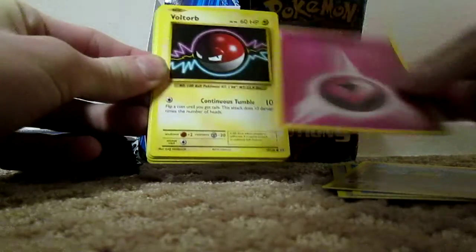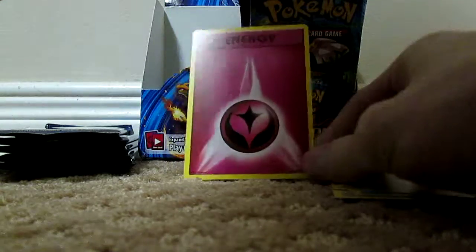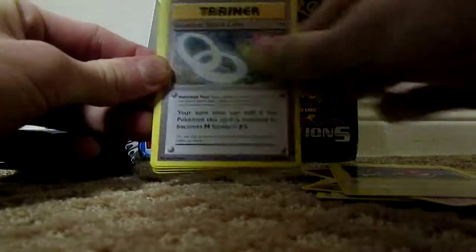Doduo, Staryu, Onix — ooh, Fairy Energy. It's kind of cool to see the Fairy type energy in the form of what energies looked like back in base set, because Fairy type didn't exist back in base set, so that's kind of cool.